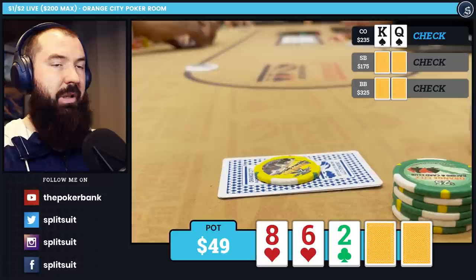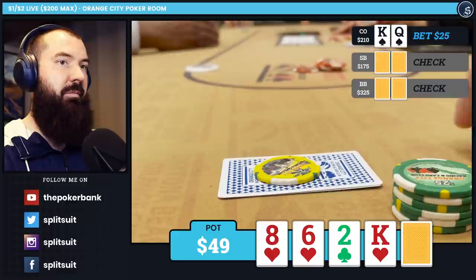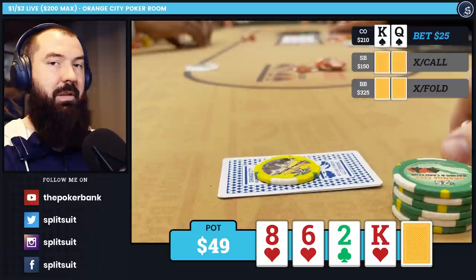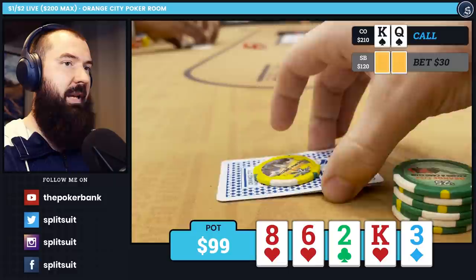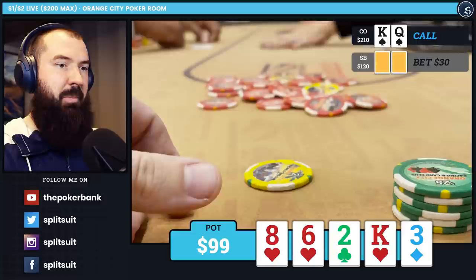The turn is a King of hearts, which is nice. Both players check to me and I fire for $25 — though this should probably be a tad larger, maybe $30 or $35. Post-analysis is great for reviewing your sizings. I get called by the small blind; the big blind folds. River is a 3 of diamonds. The small blind cuts out a $30 bet pretty quick. I make a snap call and win with king-queen. Quick fold from them.